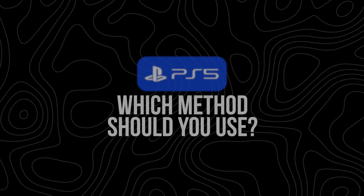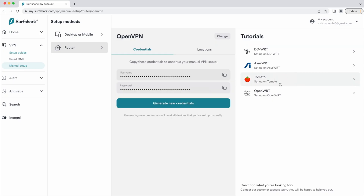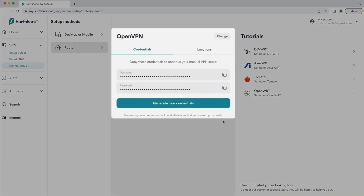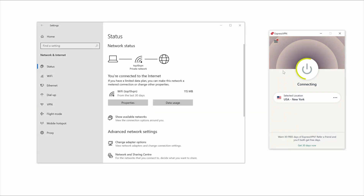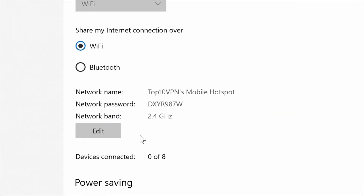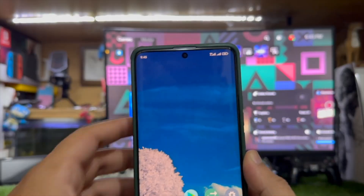So which method should you choose? If you want a permanent setup that works for your whole home network, go with the router method. If you want flexibility and already have a PC nearby, use your Windows PC as a VPN bridge. If you just want something quick and portable, use your phone as a VPN hotspot. All three methods work — it just depends on your gear, your patience, and how often you want to change things up.